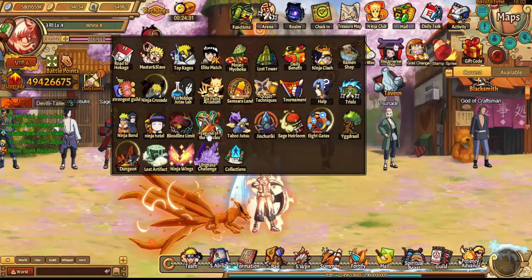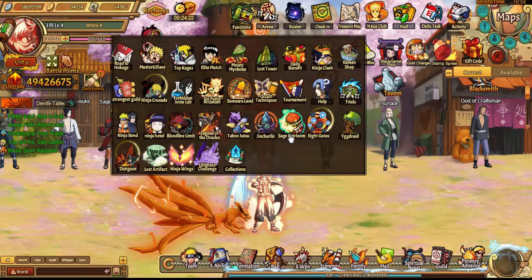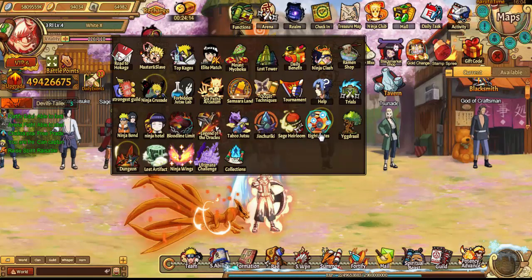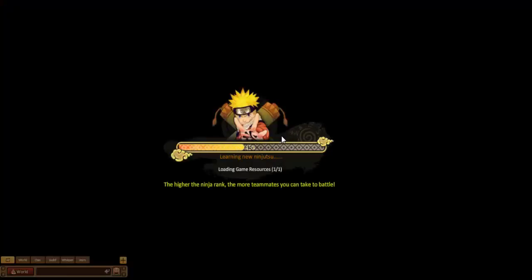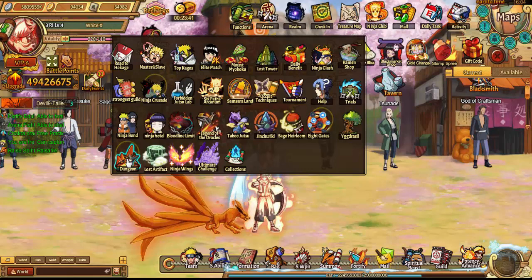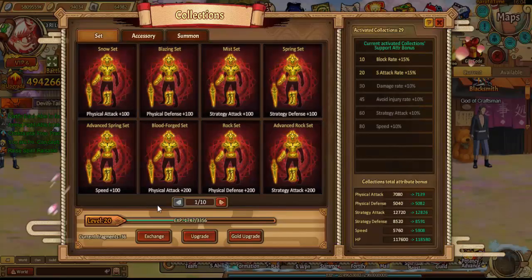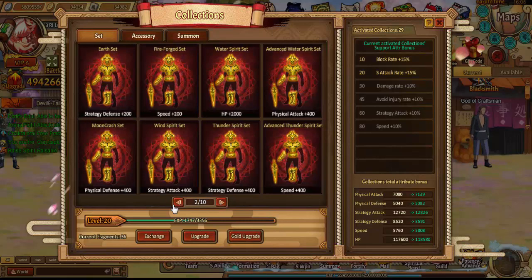You also get speed from bloodline, Taboo Jutsu, Genjutsu, Ki Awakening, and Sage Heirloom — which you need to upgrade your accessories anyway. Eight Gates is only for your main, so that'll make them better eventually. Each part of the pages gives 0.2, 0.4, and 0.6 speed. For wings and collection — if you level up your collection, certain equipment pieces you craft give you speed as well.